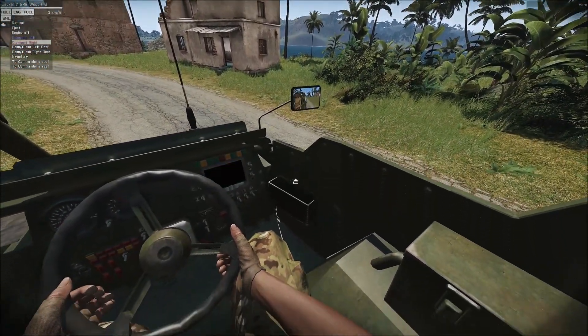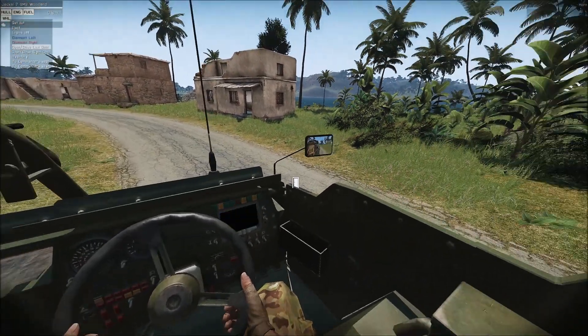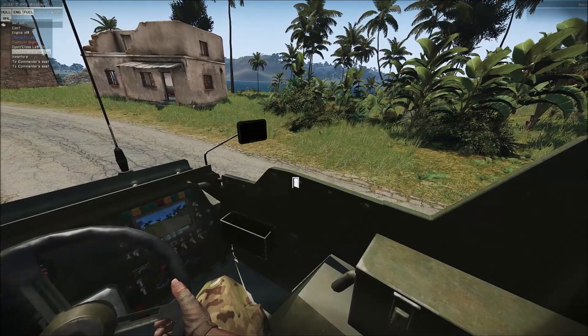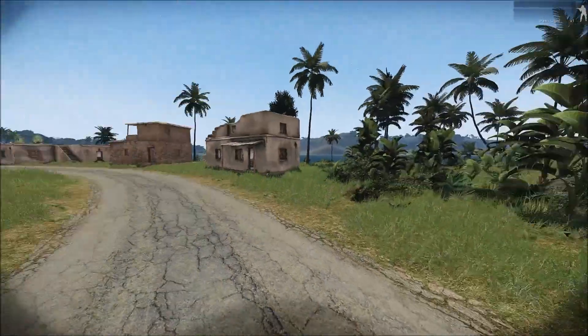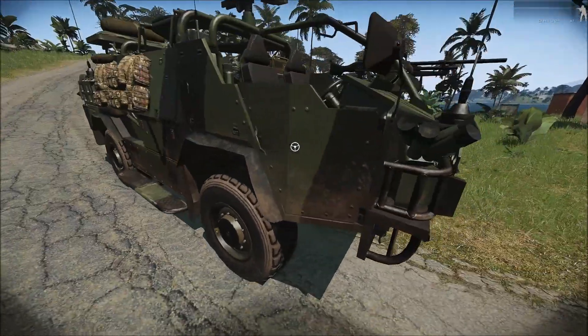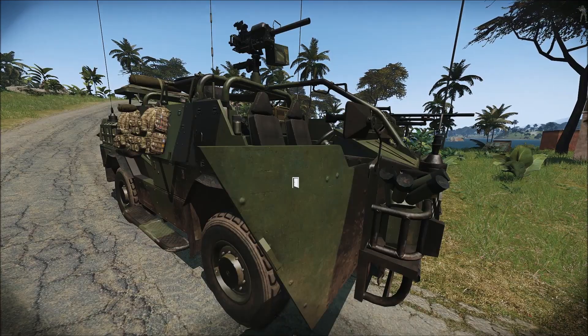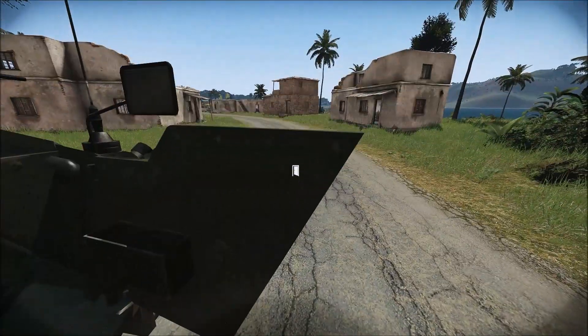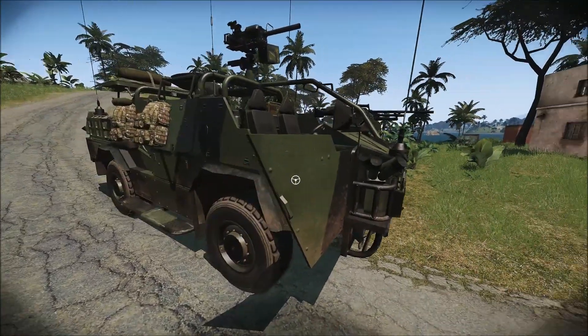We've got some new functionality - we've got the option to jump bail out left or right. We can open or close doors, and they do function. If you try and shoot the back of it, it has a geometry load as well, so basically you can take cover behind it. It won't withstand 50 cals but it will take a 5.56 and some 7.62.